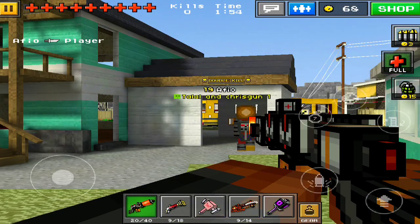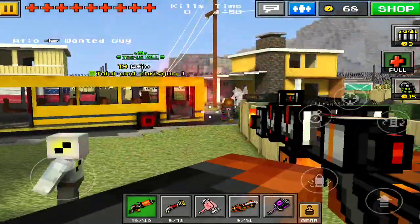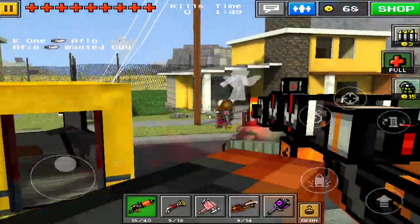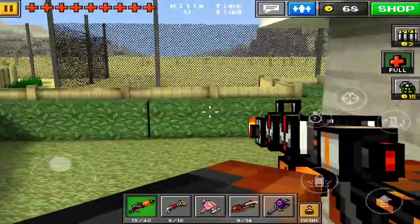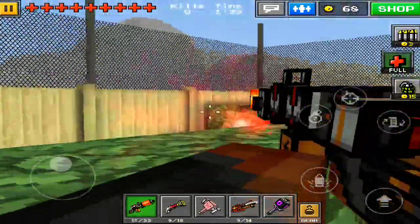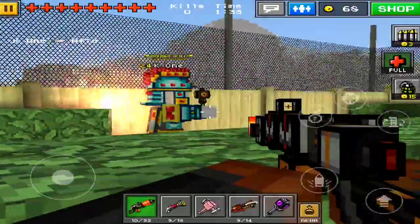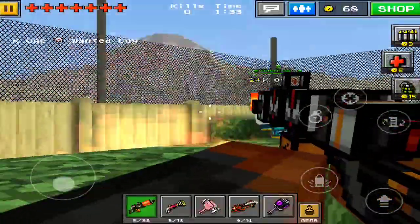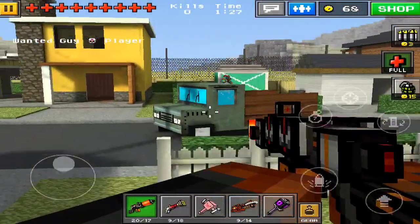There's only a minute left, so we're going to start out with the Plasma Rifle. This gun takes 3 to kill. I wouldn't say it's that bad — 3 bullets isn't bad for killing someone. But it's not bullets, so it doesn't get to them fast. They can easily dodge them. Plus, we have the Crystal Armor, which obviously takes a lot of bullets to try to kill them.